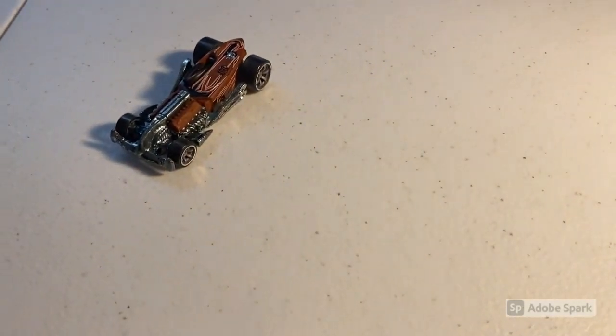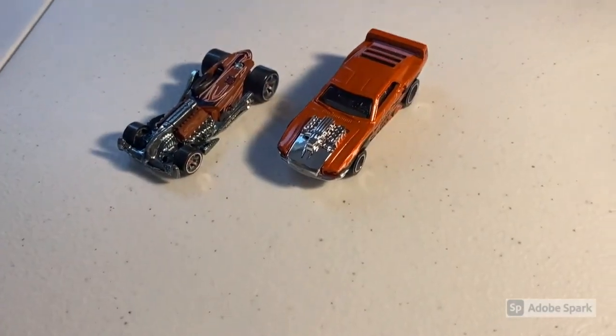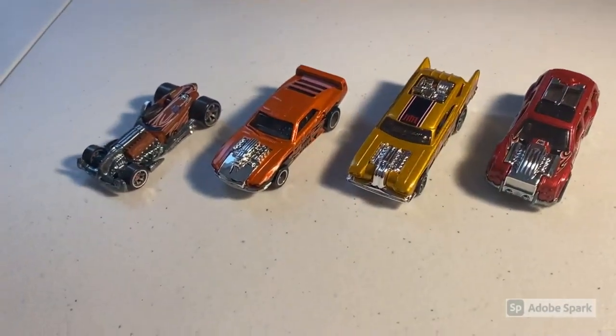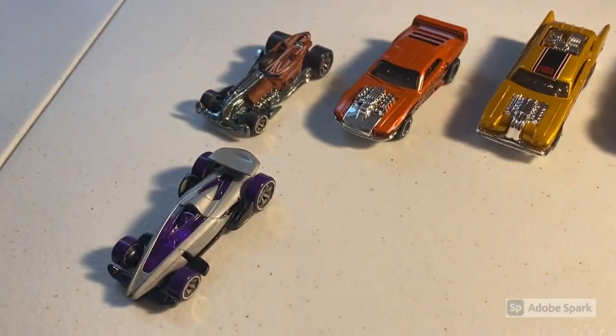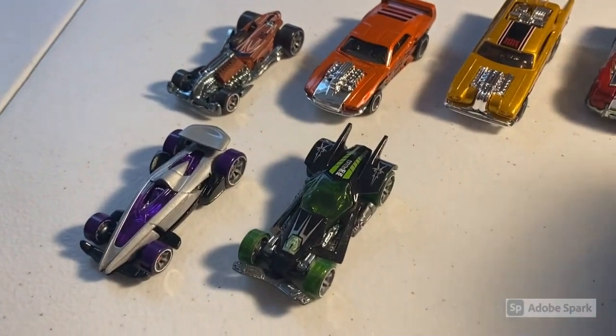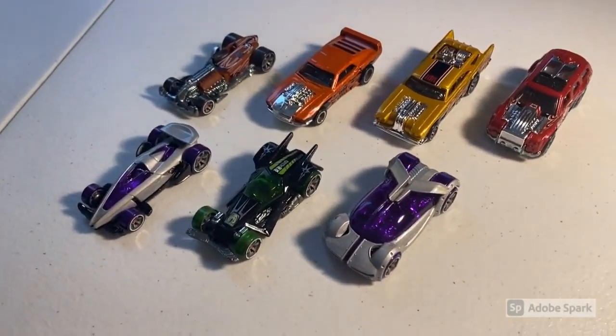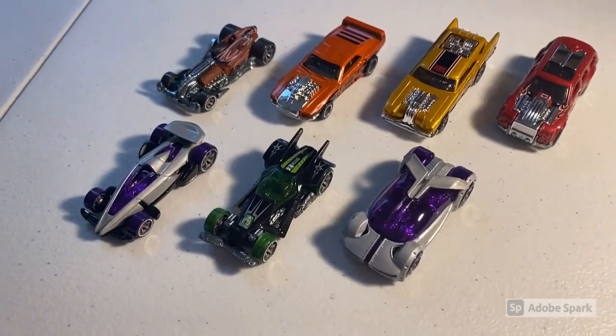We've got a couple more sellers' sales to go through today. First, a new buyer who said he's getting back into collecting Acceleracers purchased seven loose mint Acceleracers cars: a CM6 Ratified, CM5 Riveted, CM6 Jackhammer, CM6 Rolling Thunder, CM6 Carbide, CM6 RDO6, and a CM6 Iridium — a beautiful little array of seven out of 36. Total on this order was $95 even.